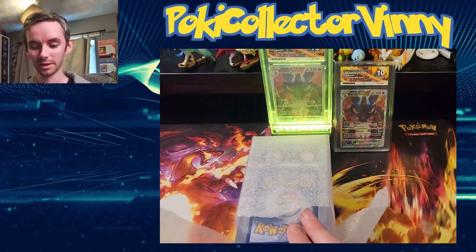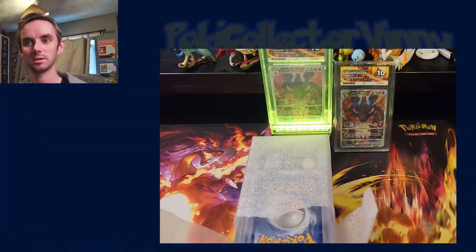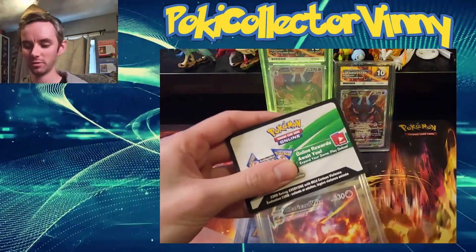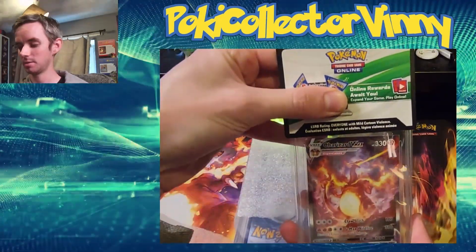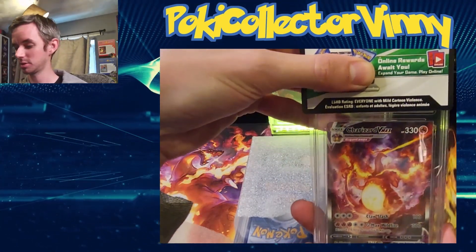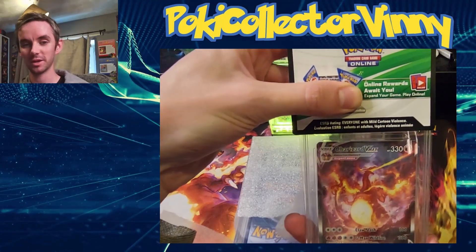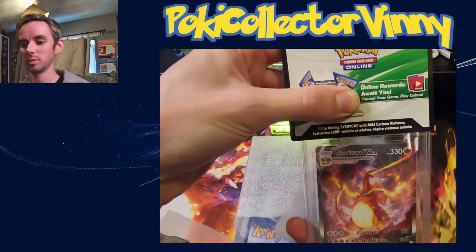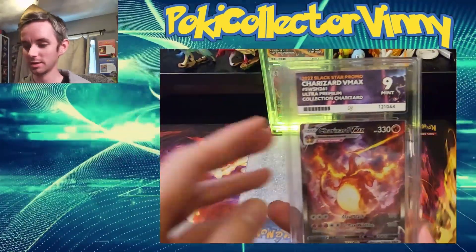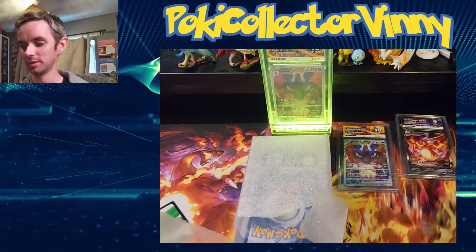To be fair, I don't grade for value — I grade to enjoy the collection. I want to get those high grades just to know that I have the high grade, rather than to sell them on. So we have the Charizard VMAX from the Ultra Premium Collection. I've already graded a set of these but hoped I could get slightly better — and that got a nine. That's fine; it's promo quality, it's always 50/50.